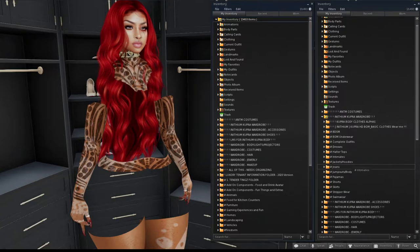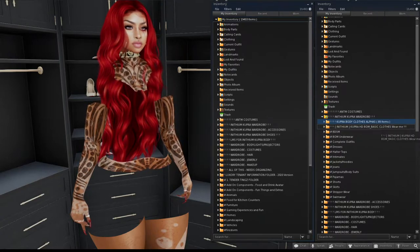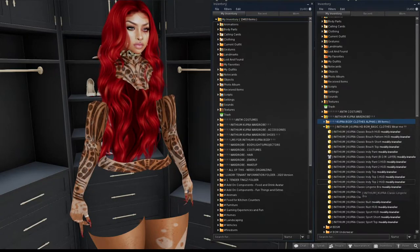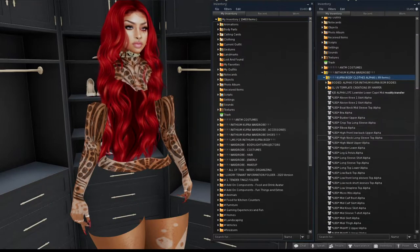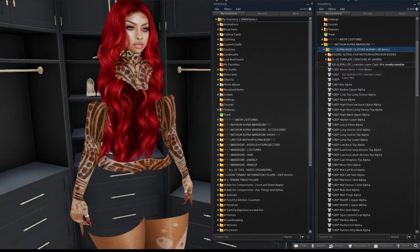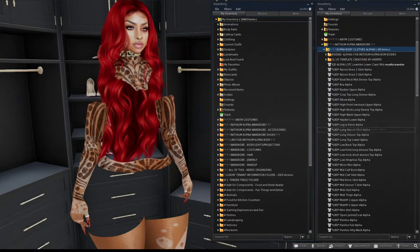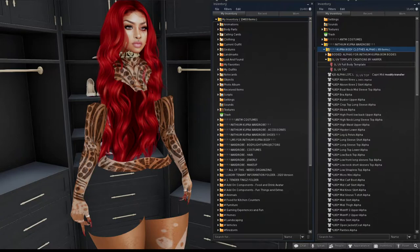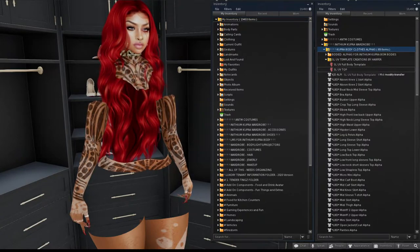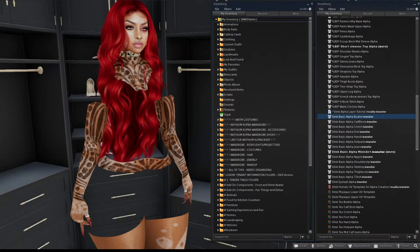If we expand this Anithium Cupra wardrobe folder, you'll see I've used exclamation points again because these need to be at the top. This is the Cupra clothes alphas, and this is the basic clothes that came originally with the Cupra body. I also have the LBD alpha kit from the marketplace for one Linden, alphas received with clothing, and a template for creating my own alphas — a top and bottom template.